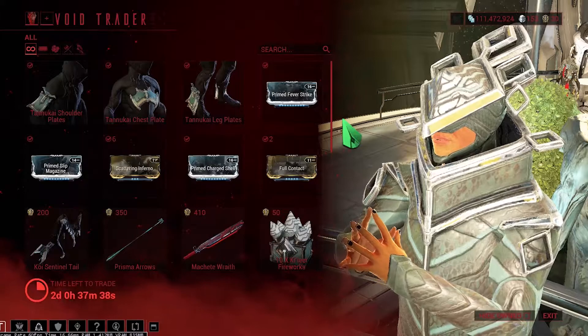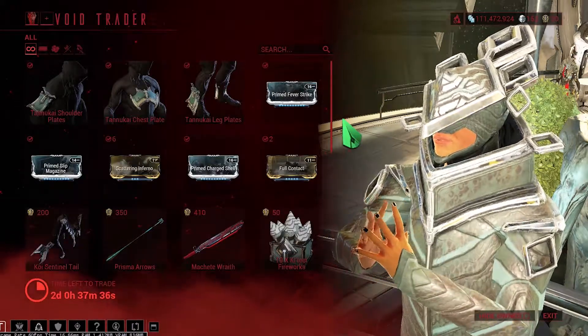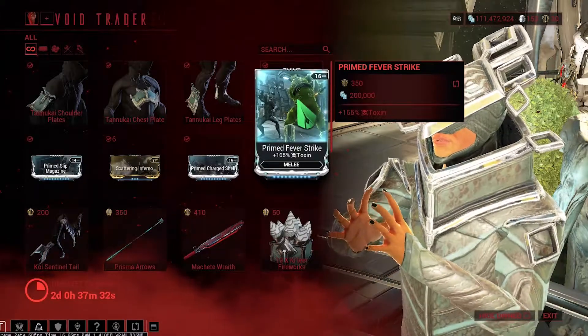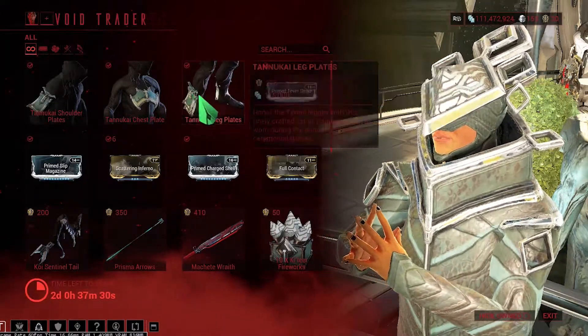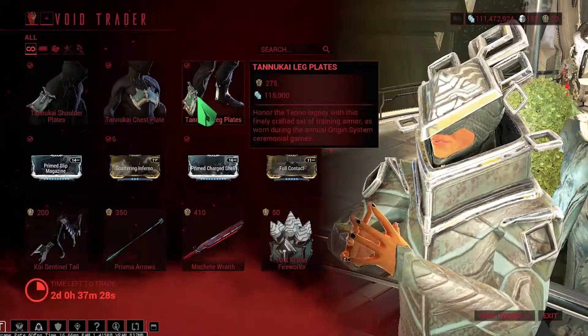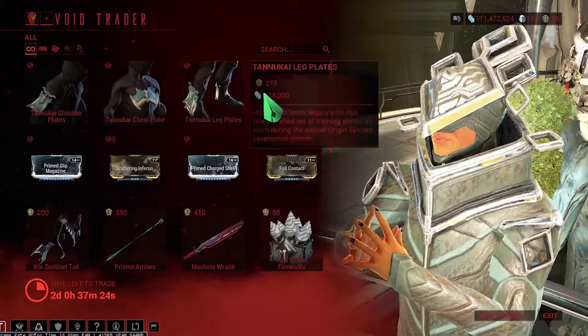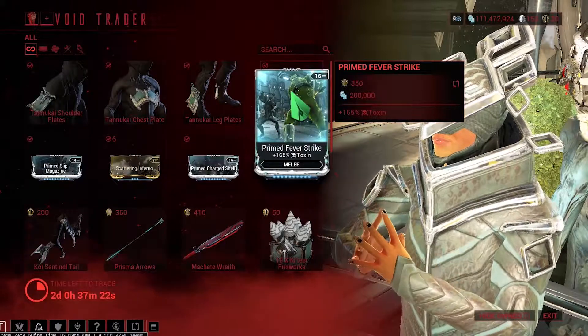If you get any good builds, you can use these mods. One is Melee Prime Fever Strike — you should buy this. These all three you can buy for cosmetic reasons, but this one you should definitely have.